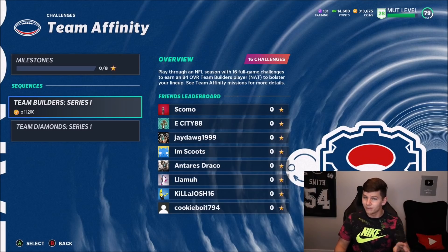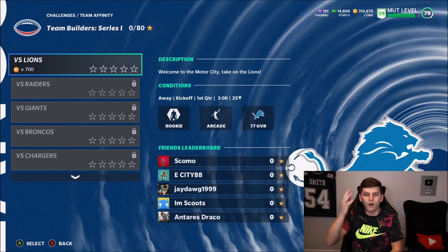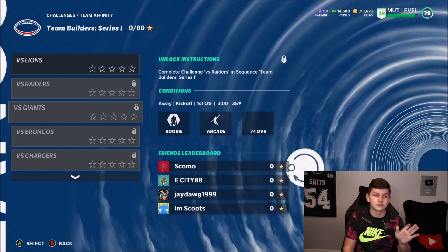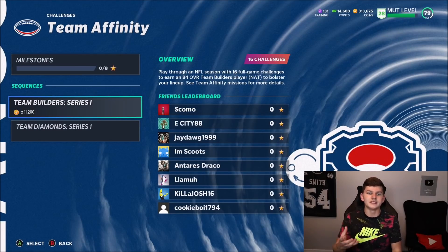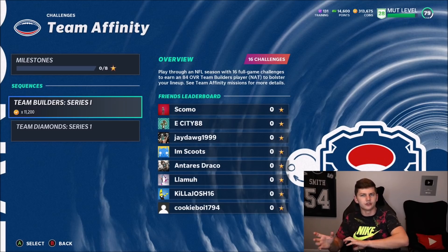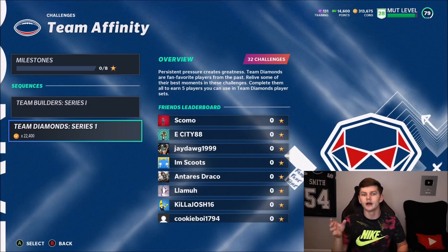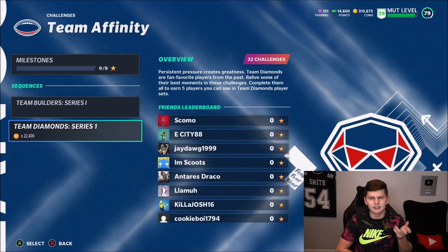These solo challenges are full games — you can see this one is versus the Lions, Raiders, Giants, Broncos, Chargers, Eagles. When you complete the team builders solos it's actually only one player. I originally thought it was going to be 16, but the wording says 'earn an 84 overall team builders player' — it doesn't say 16. For team diamonds, it says: 'Fan favorite players from the past — complete them all to earn five players you can use in team diamond player sets.'